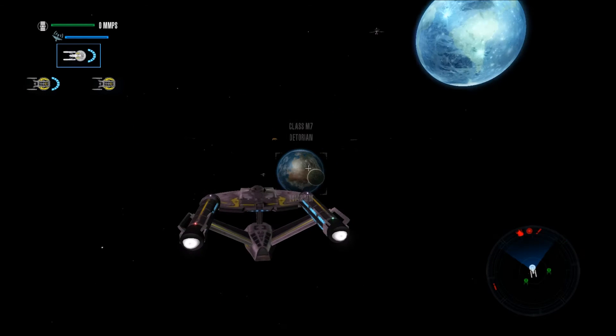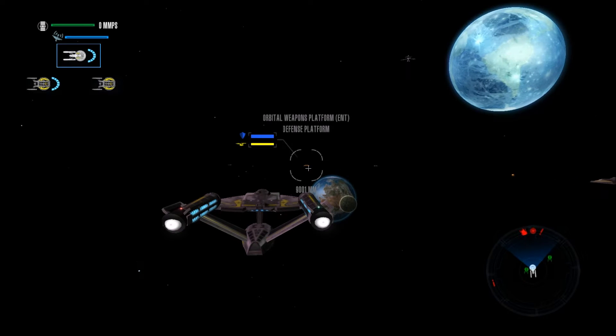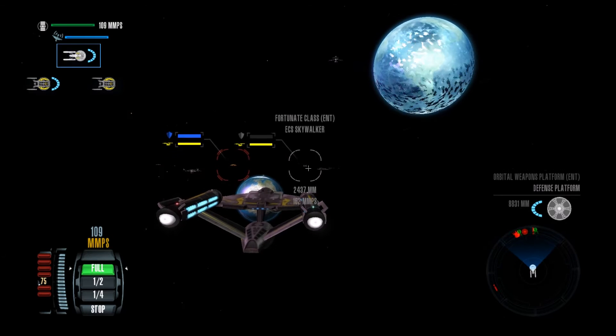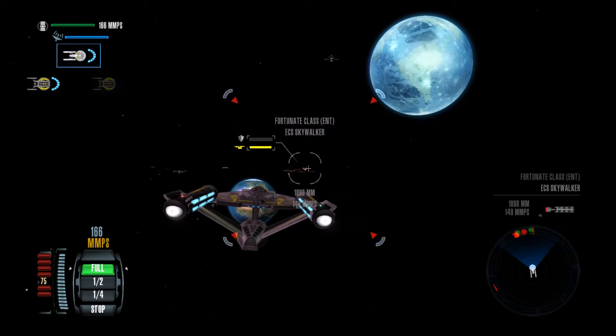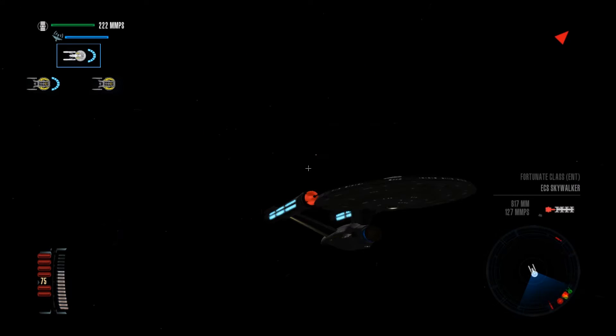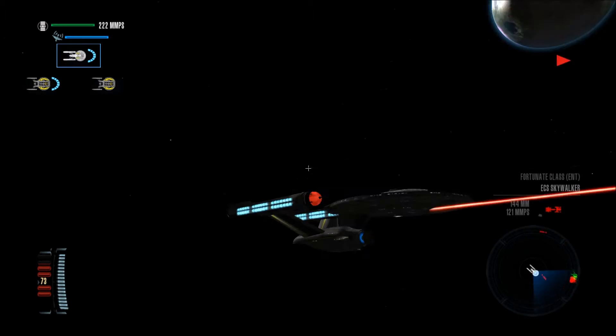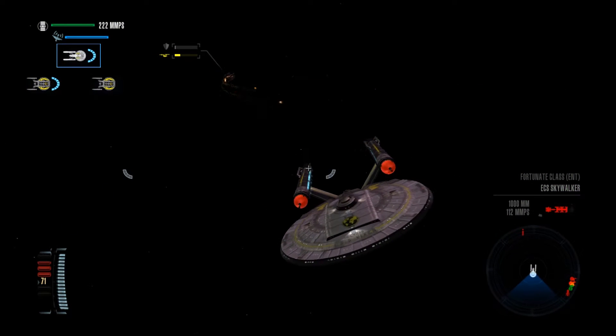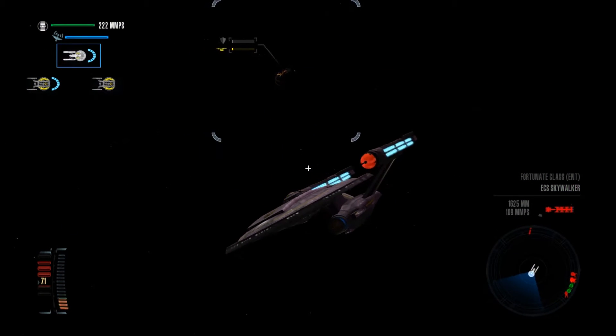This map looks very barren. There are weapons platforms that will shoot at us — that's nice. What the heck is that? It's a traitor. This is the Imperious class, looks a lot like the Constitution class. There's a Nebula that wasn't there before. I guess we're shooting this thing first.